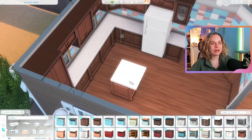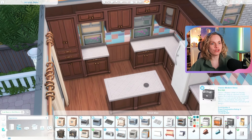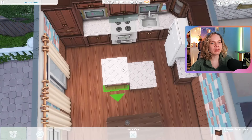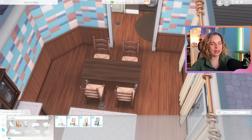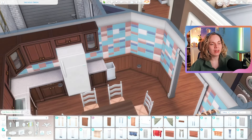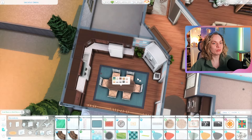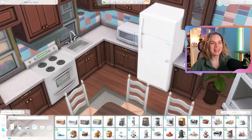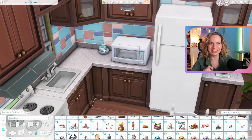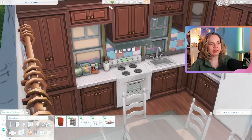I tried to reflect their personalities in their bedroom decorations. Now working on the kitchen, which is in the back of the house — another outdated kitchen. I'm using a hardwood floor here, continuing the flooring from the hallway since I used an archway instead of a door. I really like the wood floor in the kitchen; it gives a lot of warmth and coziness. This kitchen has an L-shaped layout — no island since I needed space for a full dining table.